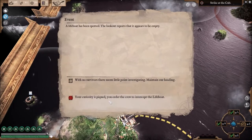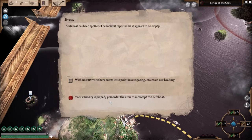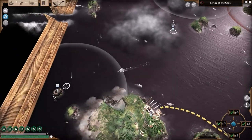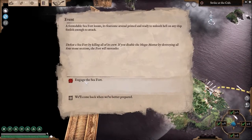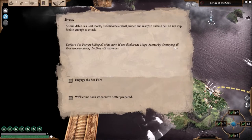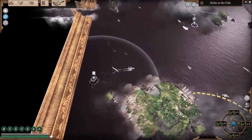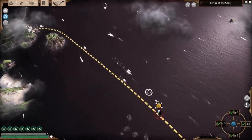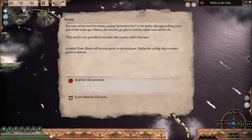That appears to be empty. Oh, these are the things you never know — I've seen good and bad come out of both. This is the coal stool that I was talking about, and you can engage the sea fort. You have to disable the mega mortar by destroying all the fort's stone sections, and the fort will surrender — but you only have to do that if you're going to try and fight them. Now we've got our crew full, so we're going to go get us a pirate.